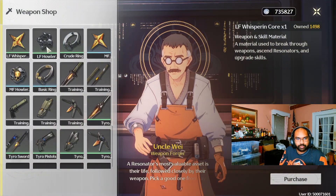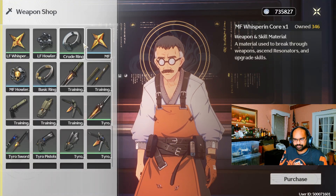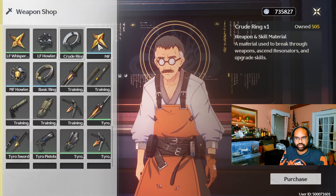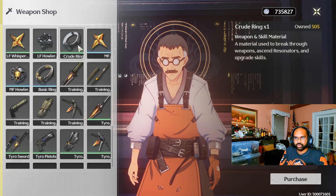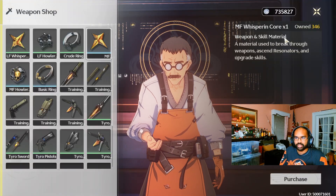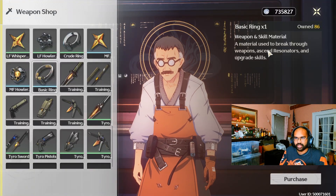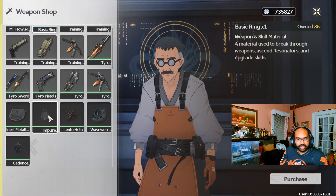But the blacksmith in Wuthering Waves — I went to the shop today and checked. Not only can you get a certain amount of ascension materials for skills and weapons that you get by going around killing enemies — I haven't even bought these yet and I have like 1500 of some, 500 of others — but the interesting thing I found is he sells the default versions of all the weapon and skill level-up materials as well.